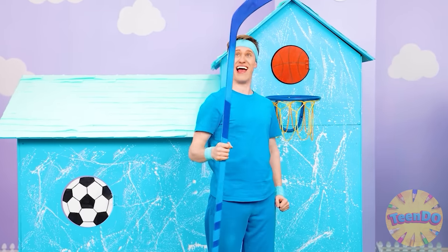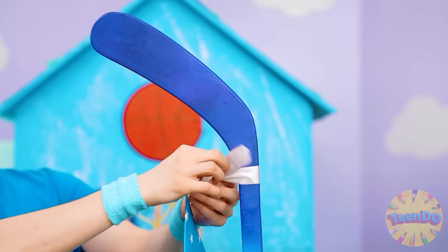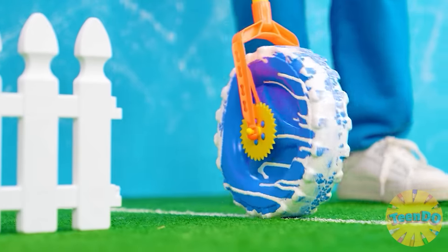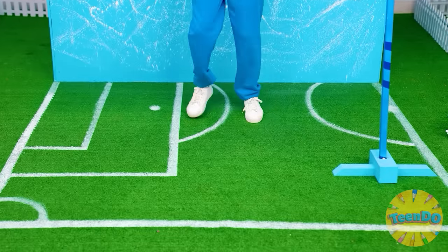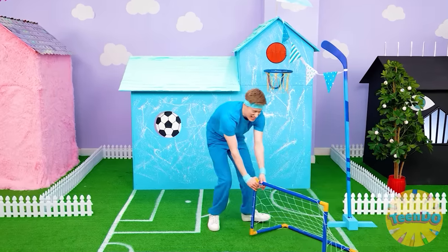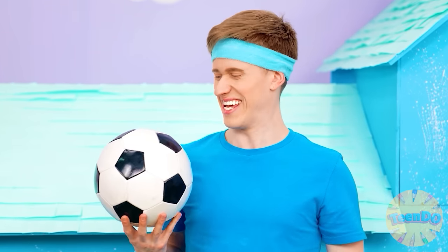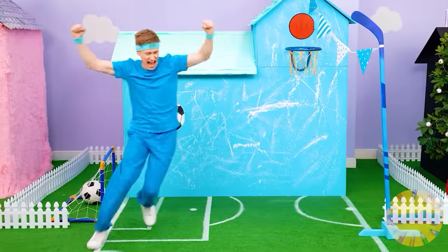Quentin decided to decorate his yard with a hockey stick and a garland — very sporty. Only lawn painting will make this house even more sporty. This is a real football marking. It seems Quentin thinks that's not enough — he decided to install a gate. So it's necessary to try out his new yard. Quentin, come on, go! Goal! Well done, Quentin! Congratulations!